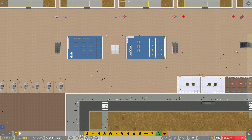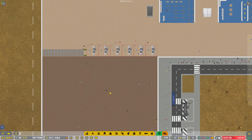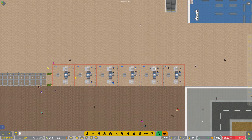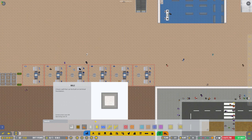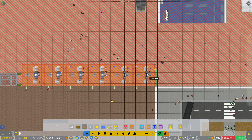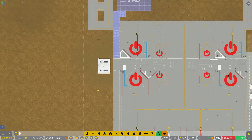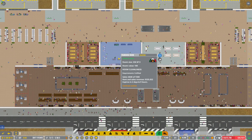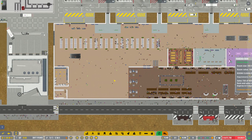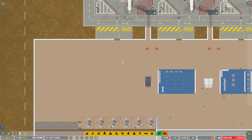Someone left a comment saying that people getting into the second terminal aren't passing security checks — I'm not sure where that would be. Look, there's a vehicle getting stuck — let's put a wall there. Let's have a check on these, they've got stuff in. What I'm going to do is build another chunk of shops and stuff down this side as well.